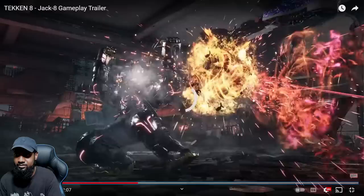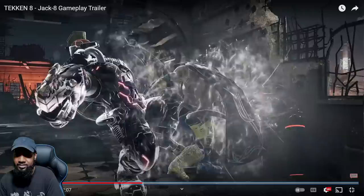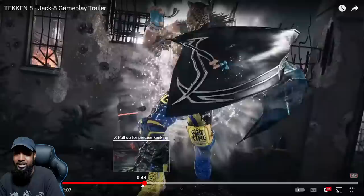Wait, what was King just doing there? Looks like he just had something blocked. Let's pay attention to Jack. Two into three is a new string. That looks like Gigas — Gigas has this knee. So two, three. And King does a back three.